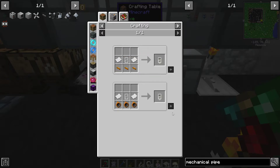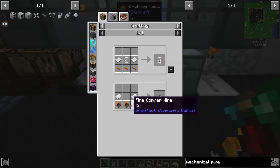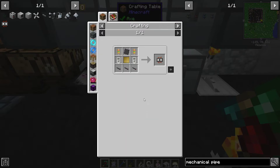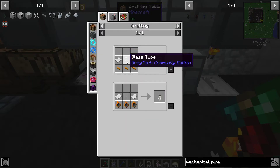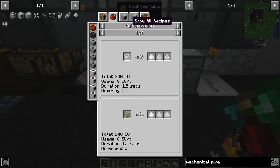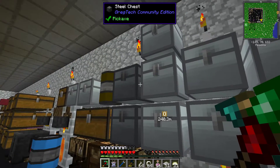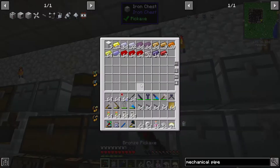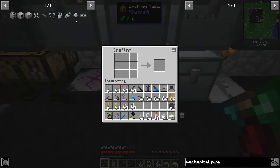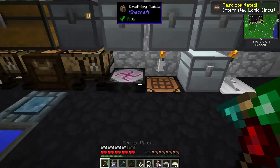For the glass tubes, you use a mold with glass dust - you just macerate plain old simple glass for that. Let's get ourselves some steel here. We're going to go ahead and create 64 integrated circuits - that's what I planned. If you go over here, you won't get them yet because we have to do one more quest.